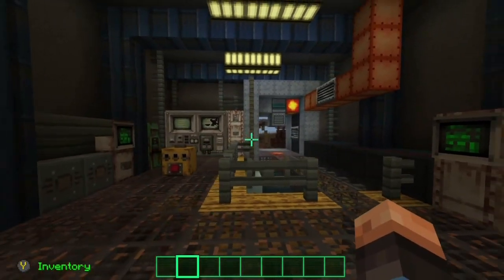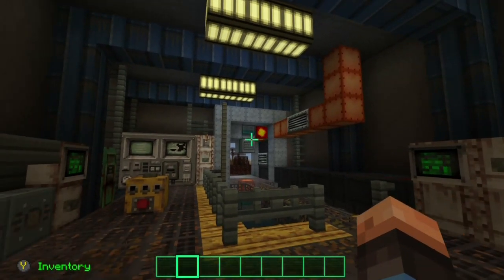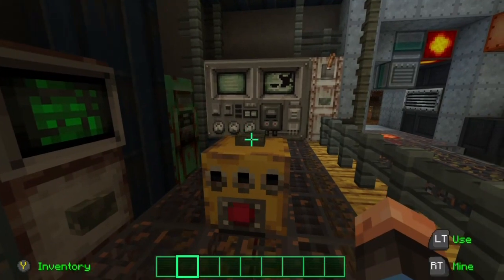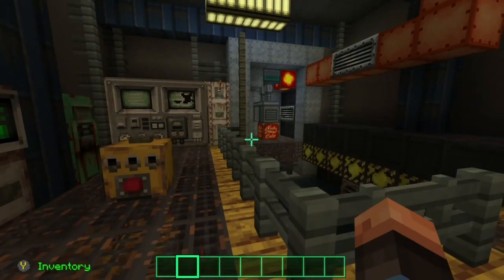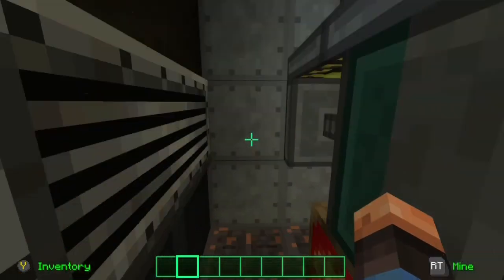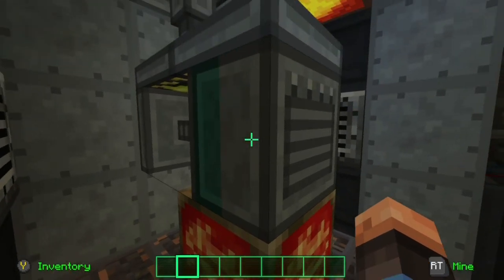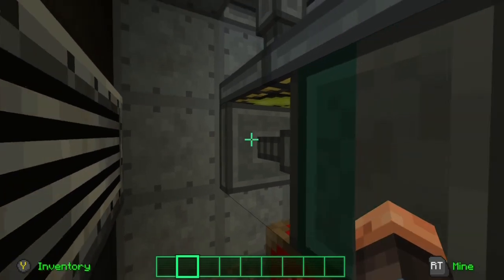Here we are inside, and if you haven't been able to tell, I had a lot of fun making this build. We come over to this control panel here — this is hooked up to the one outside by a T flip-flop. You press it, our vault door closes, our bridge retracts, and if we come over here we can get a better look. This redstone block comes up, which then powers this piston, which then pushes the block into the center like that, completing our vault door.